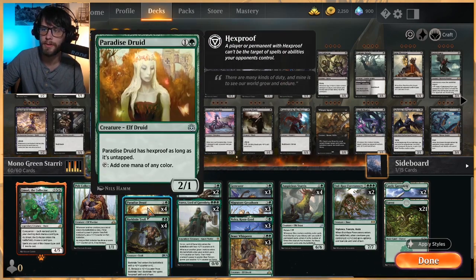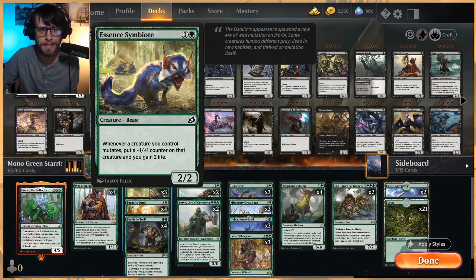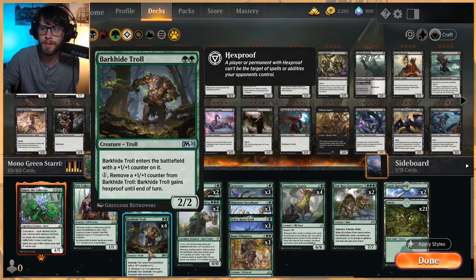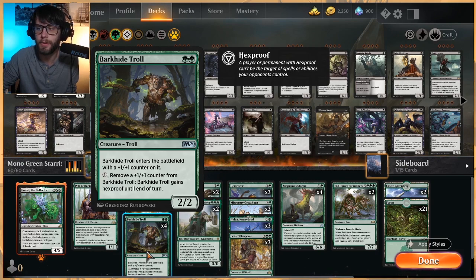Turn two we've got the Troll, Paradise Druid, and the Symbiote. This is going to help us stay alive but also for all of our mutating stuff it's great extra value. Paradise Druid will hopefully ramp us into some of our bigger spells. Barkhide Troll is a really nice mutate target — it has built-in Hexproof as a one-shot deal, but if you've got plus one plus one counters on it you can give it Hexproof fairly often, which is really nice.